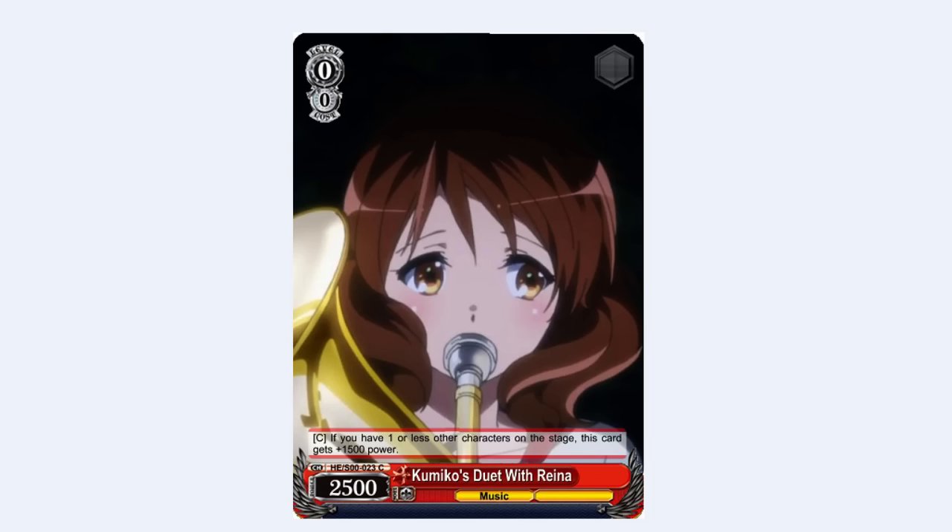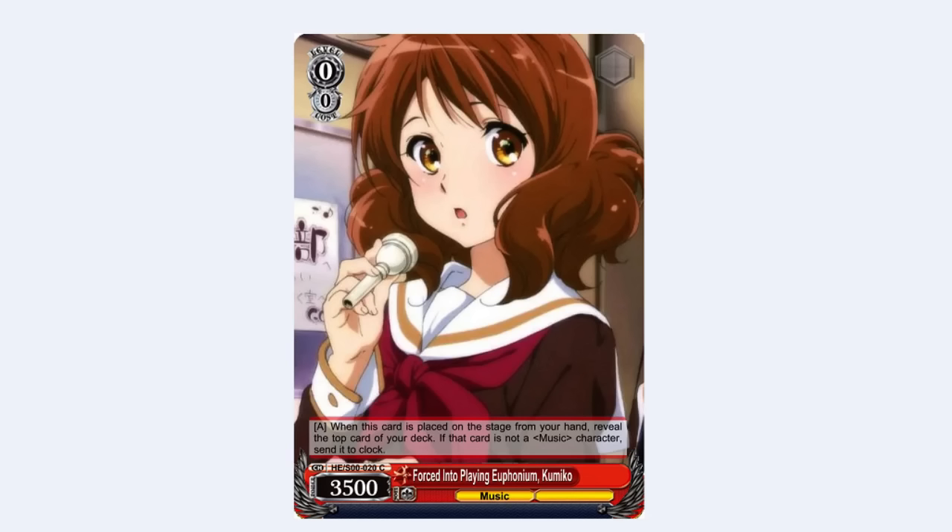This card also counts toward the level 3 finisher's burn effect, since it burns equal to the number of characters with Reina in the name. Next up is a 0-0 Kumiko. It's an oversized card with a standard ability: when placed on stage from your hand, reveal the top card of your deck — if it's not a music trait character, you must send it to clock, so basically if it's a climax, send it to clock, since this set has no event cards. This card can synergize with the 1-0 Asuka: use Kumiko to look at the top card, then use Asuka to declare that level and salvage it.